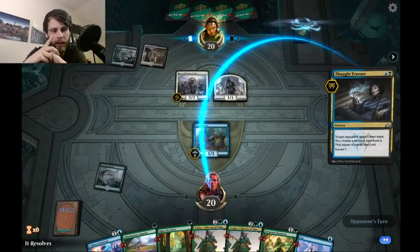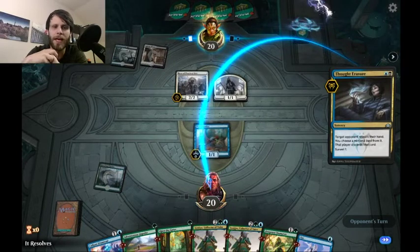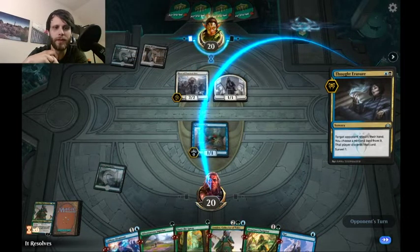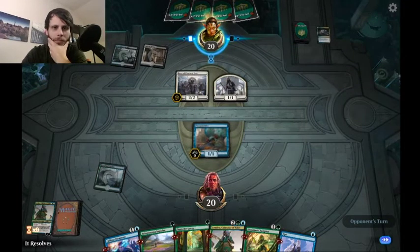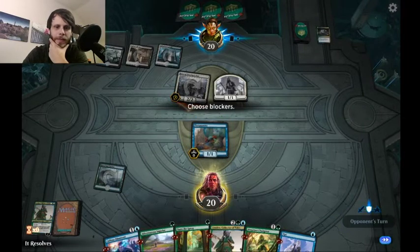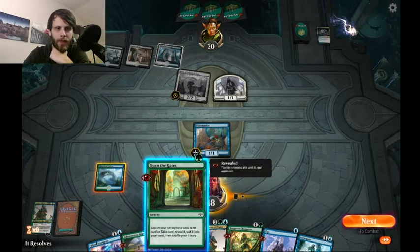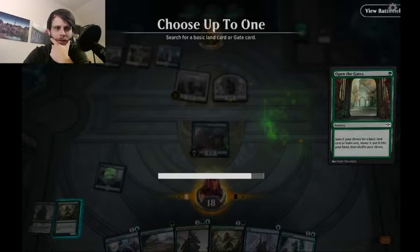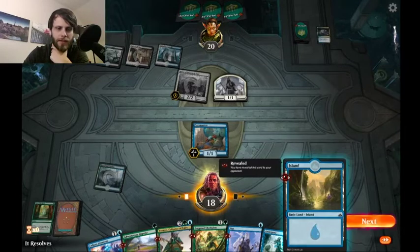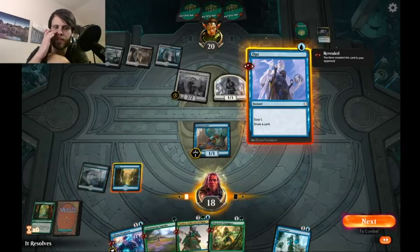They could take Open the Gates to keep us off lands, or Deep Root Champion if we get a land — both high priorities. They could take Tami but we're very far from casting it and we have a backup. They decided to take Tami and graveyard the top card. It looks like they're Esper Control. We don't want to block — we really want to get Curious Obsession if we can.